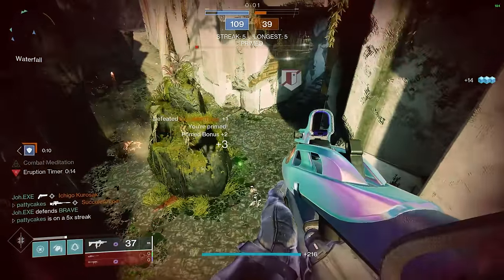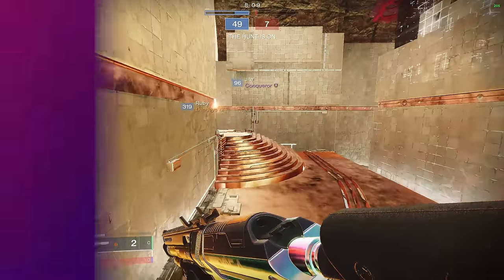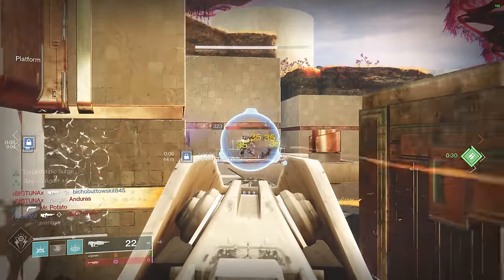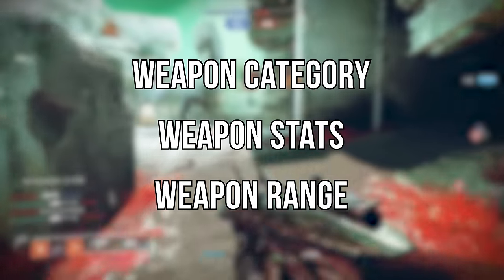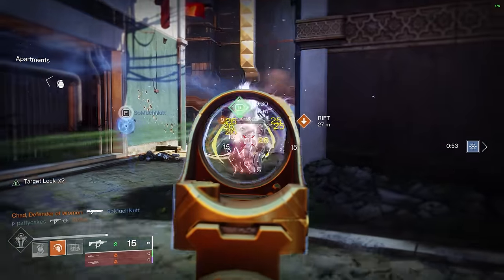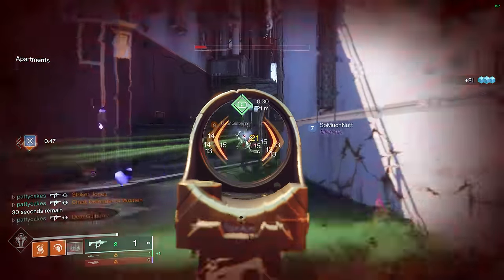With our settings dialed in, let's talk about a very underrated detail when it comes to aiming well in any game — especially in Destiny — and that would be knowing the gun that you're trying to aim with inside and out. There are three main things to pay attention to with your weapon: the weapon category, its stats, and the intended ranges. The way you're supposed to aim a hand cannon is quite different from something like an SMG or an auto rifle, and if you don't adjust your playstyle to accommodate the weapon you're actually using, even perfect aim won't necessarily help you in a fight.